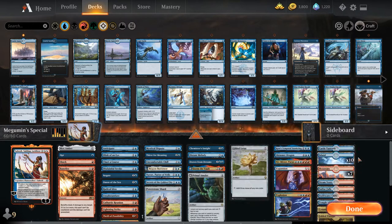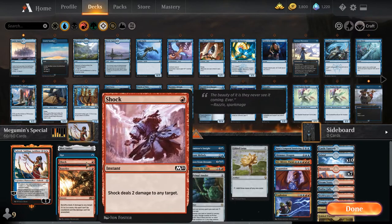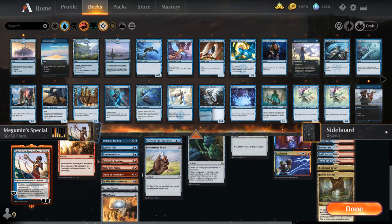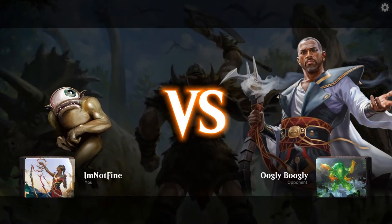The rest of the deck has lands and some cards to survive like Lightning Strike and Shock. Aggro is no bueno. Let's jump straight into some gameplay — we are up against Omnath, Locus of the Roil.